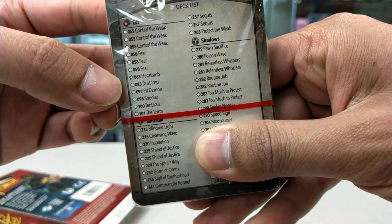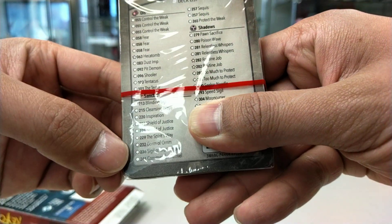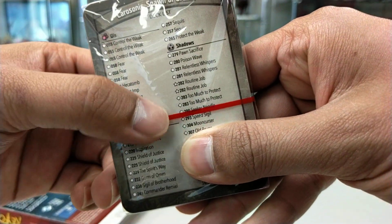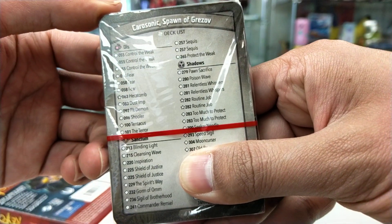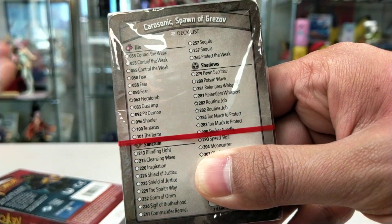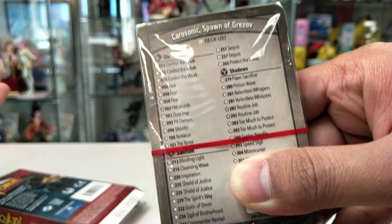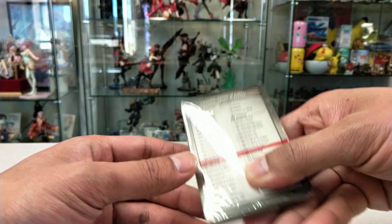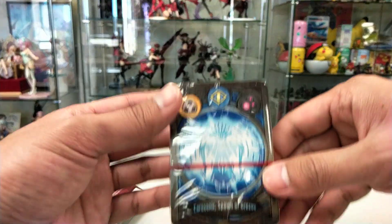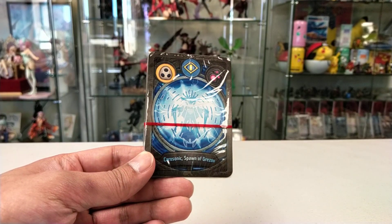For the deck list, you have Control the Weak, Hekatoon, and Blinding Lights. So this deck comes with 3 rares, which is still above average. What we've seen is that it normally comes with 2 to 5 rares. However, the rares don't mean the deck is better — it just means you have a bit more variety to it.